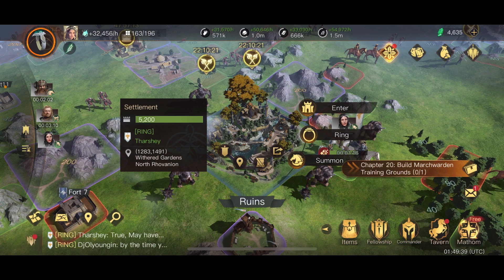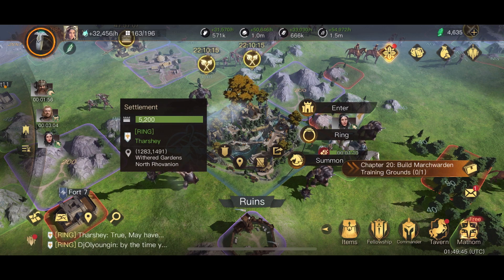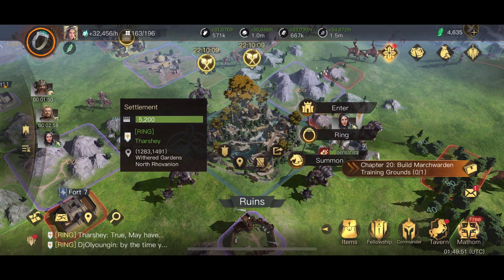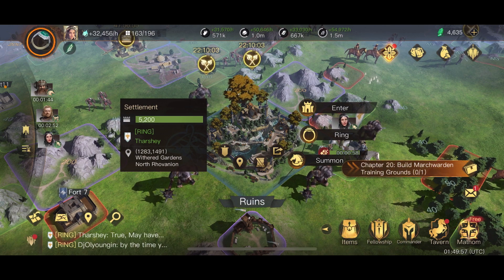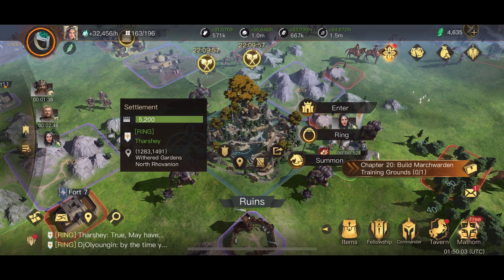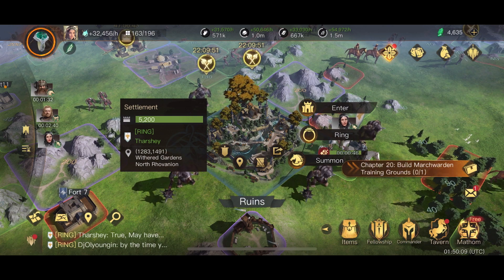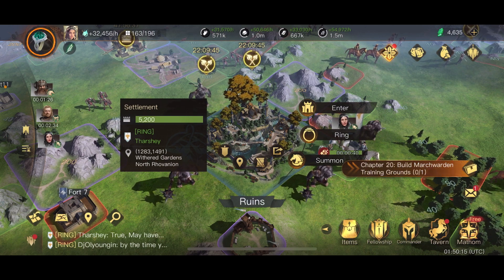This is going to slow down the rate at which a faction can push an enemy significantly. Five minutes to capture one tile means if I want to capture five tiles with Theoden, even if they're all next to each other so marching time is negligible, five enemy tiles back to back is going to take me 25 minutes, which is kind of crazy. But that's just the way it is now.